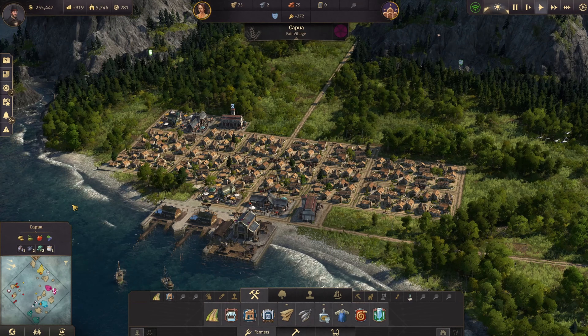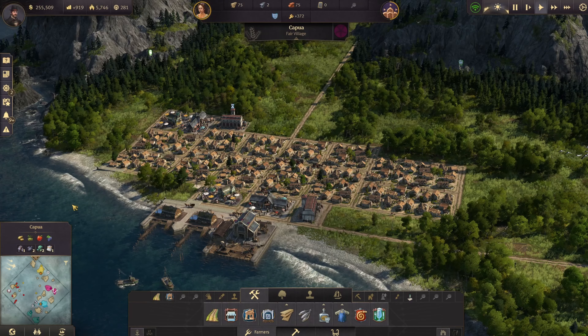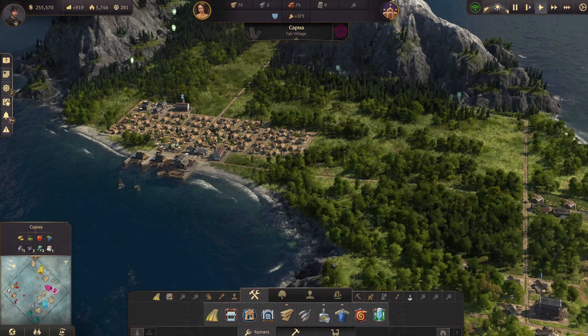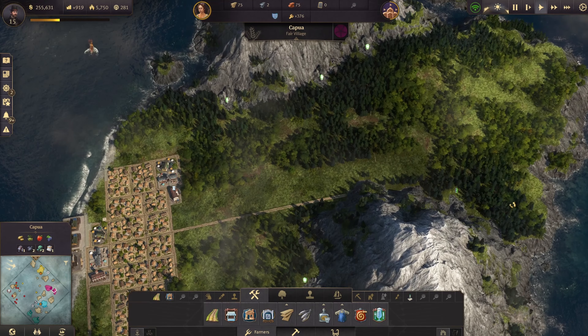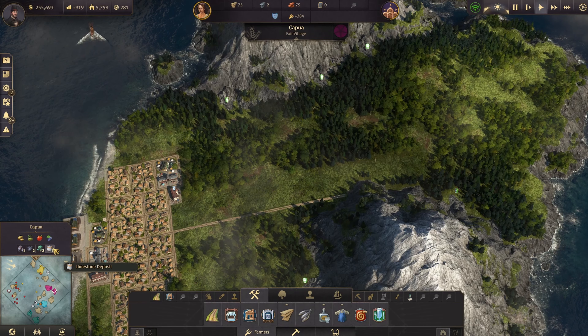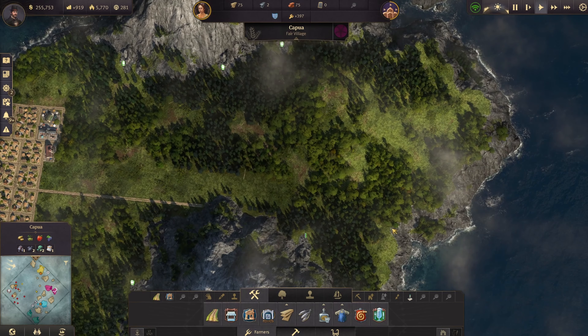We got Capua underway, and we have 372 farmers over here, which is perfect. We are providing them with everything they need as far as fish and work clothes, and they also have a timber production over here. That's all we'll really need right now. Later on, we will exploit these different deposits of minerals along with the different fertilities over here at some point.